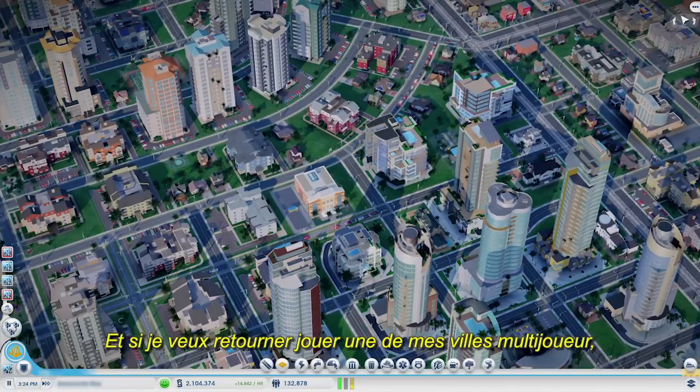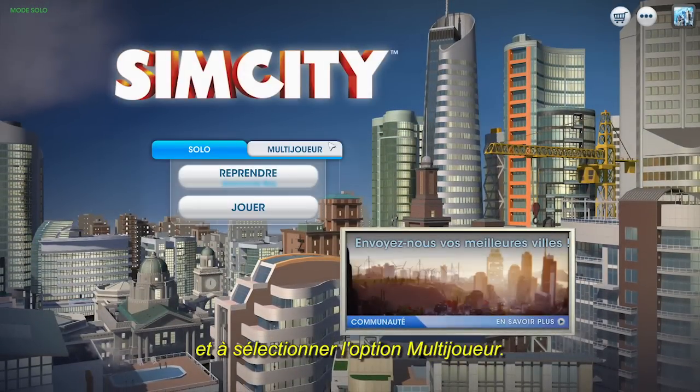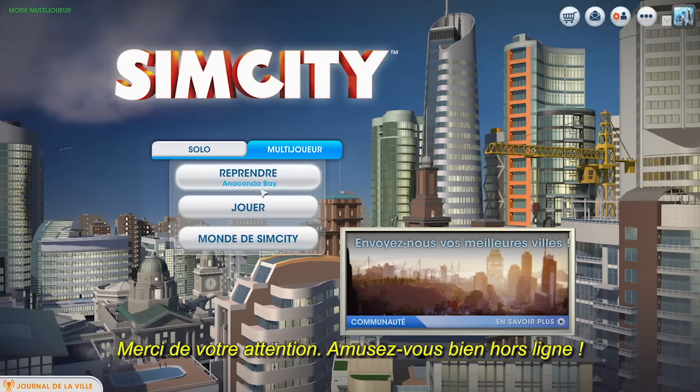Now, if I want to go back and play one of my multiplayer cities, I'll just need to return to the main menu and select multiplayer mode. It's that simple. Thanks for watching. I hope you have fun playing offline.